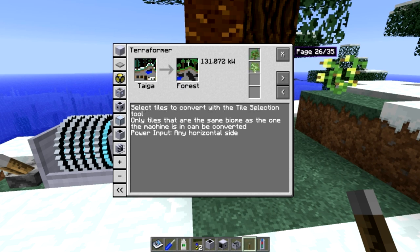You can select tiles to convert using the tile selection tool, and only tiles that are the same biome as the one the machine is in can be converted — that's important. Here it will cycle through and show you all of the recipes. Some of these require water in addition to other items, and it tells you the power requirement per block.